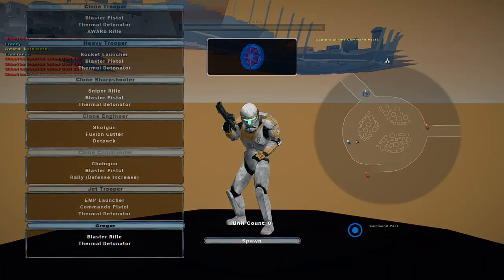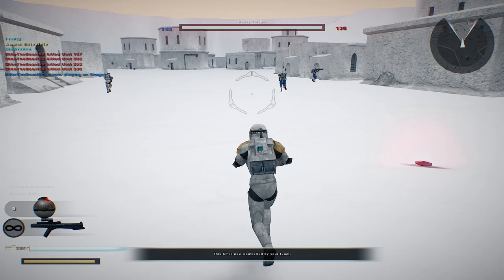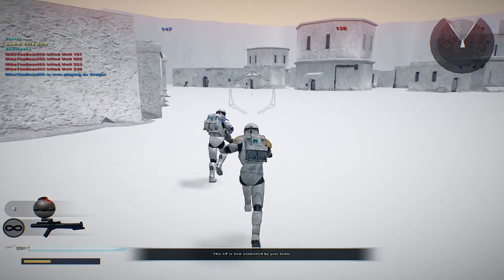Gregor! There he is! Clone Commando Gregor. Blaster rifle — and that's about the only unit I could use. Can't use anything else for some reason, even though it looks like it says he has something else.